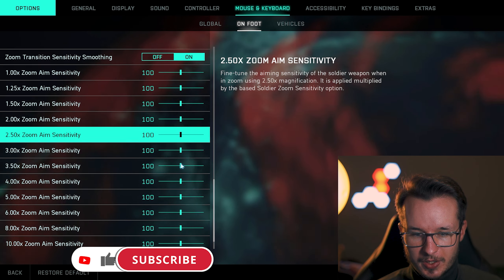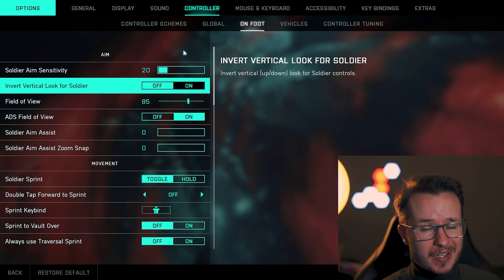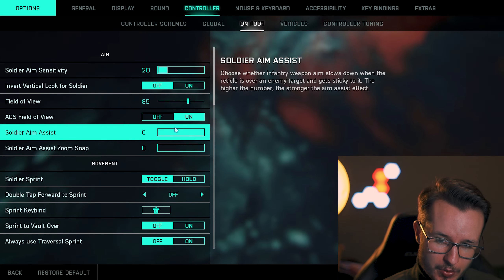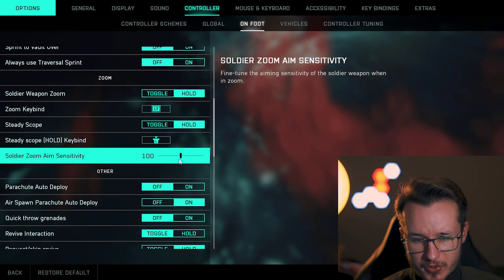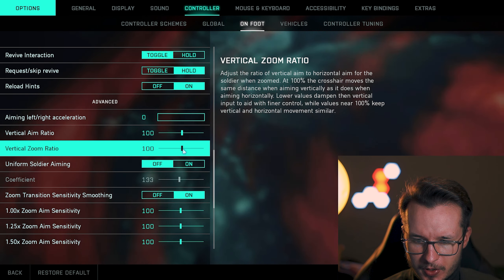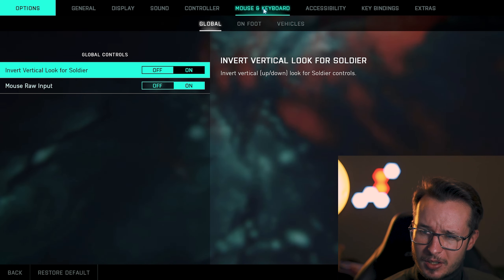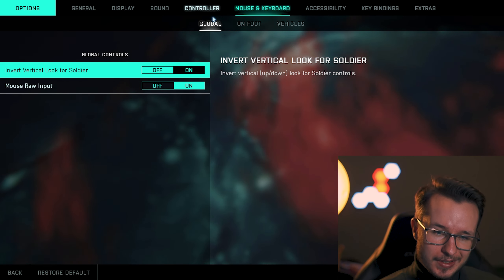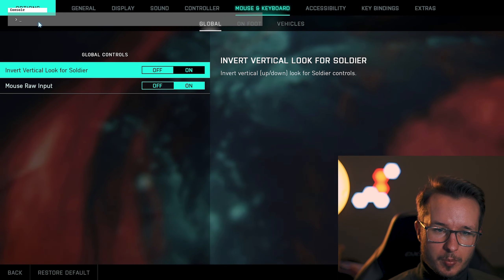Your soldier mouse sensitivity is a personal thing, and field of view as well. But what you should check a little further down is the vertical aim ratio and the vertical zoom ratio — put both on 100. I also want to mention some controller settings. Very important: soldier aim assist and soldier aim assist zoom snap — turn those off, set to zero. Soldier zoom aim sensitivity should be on 100, and everything else on 100 as well. This should work to fix your aim and sensitivity bug.